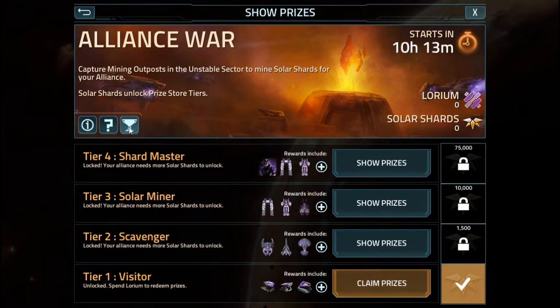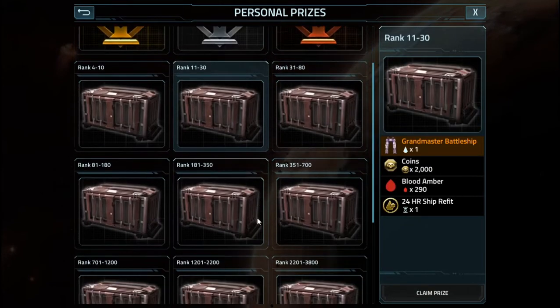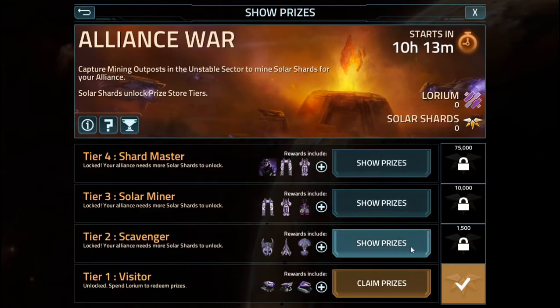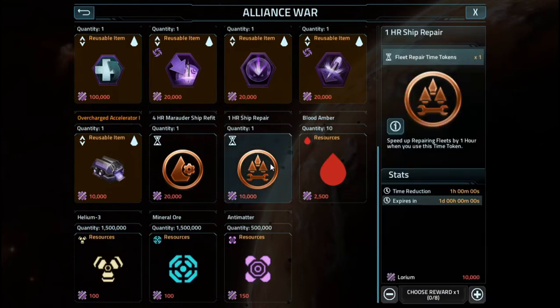Within the Alliance Warp, you can get the following: Coins, Blood Amber, and from the prize stores you can get Blood Amber and Repair Tokens. The primary things you're going to want are the Repair Tokens and Blood Amber, and if you can get high enough to get some of the coins, by all means do so.